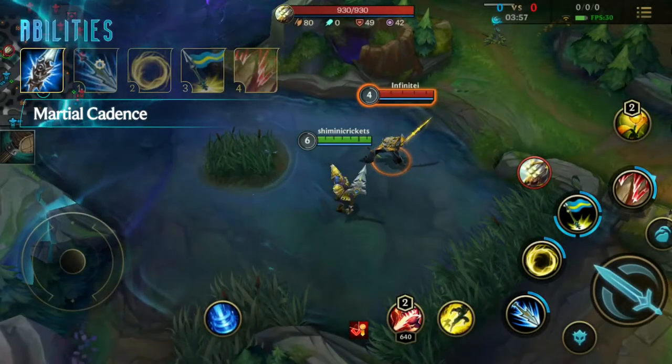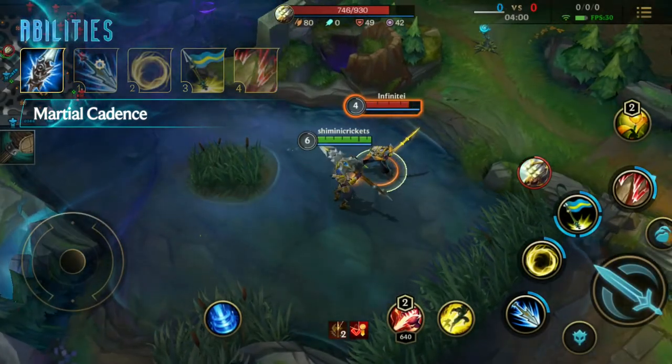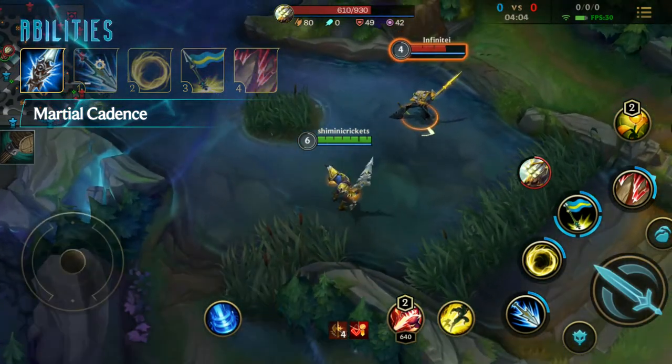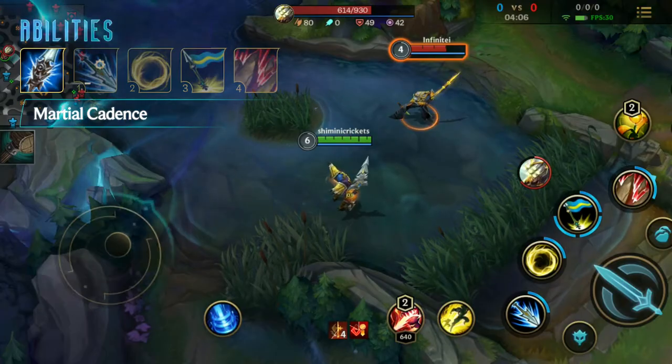Jarvan's passive is Martial Cadence. Jarvan's first basic attack on an enemy deals bonus physical damage based on their current health. This effect cannot occur again on the same enemy for a few seconds.